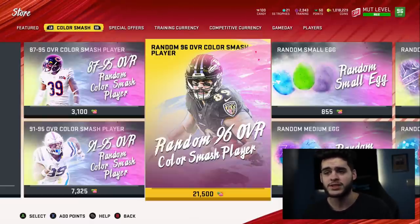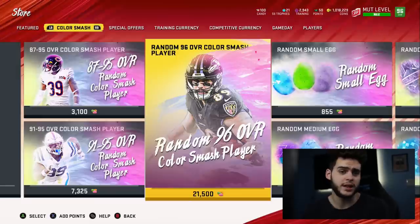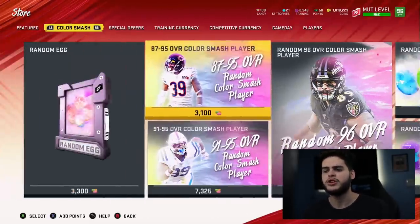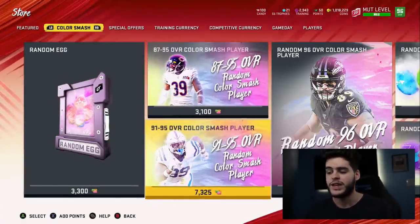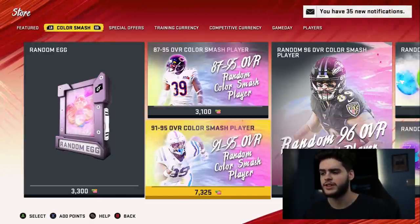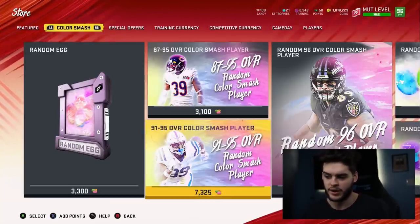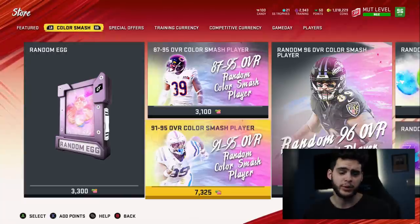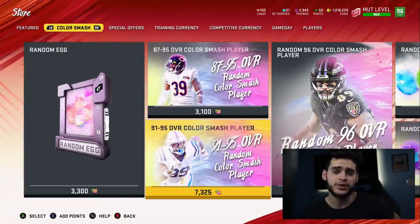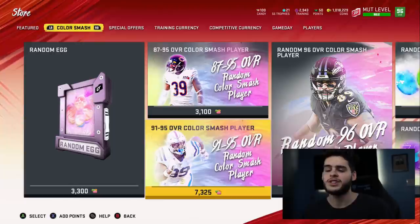Essentially, you got Barry Sanders and some free candy. You can use that 7,000 candy to get two random packs and test your luck. You can get anywhere from 30k to 120k back on these. If you get 30k back, you spent 305,000 on Barry. If you pull 60k, you got Barry for 270k. If you pull 100k, Barry cost you just 230,000 coins. Method two is a way of discounting the master and getting them at a reduced cost.